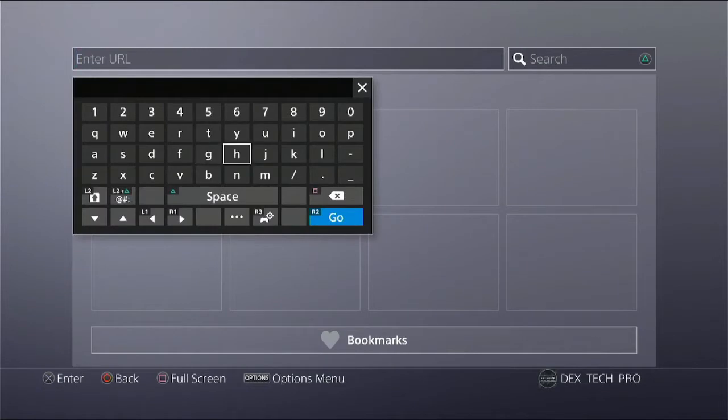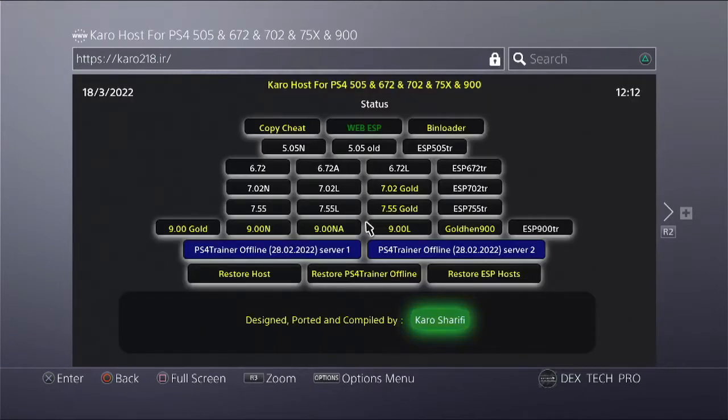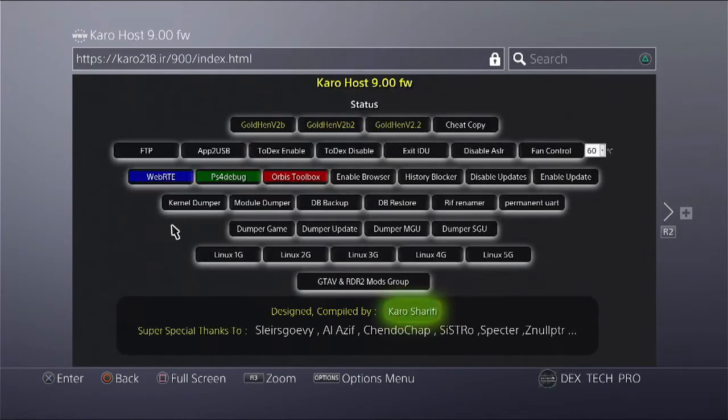Go to the caro218.ir website. Click on Gold for version 9, then click on Gold Hand version 2.2 to inject.